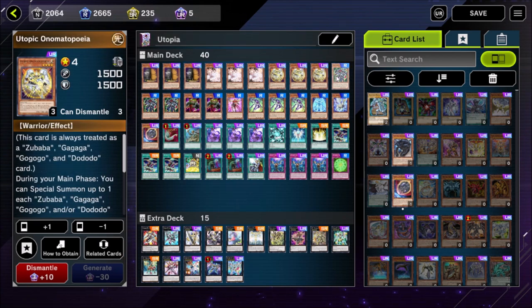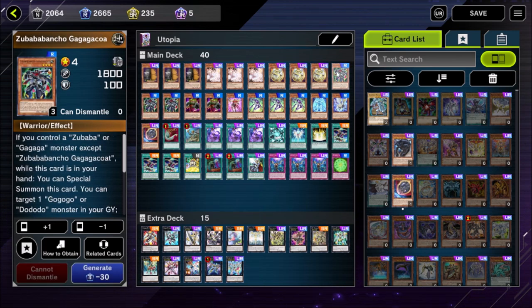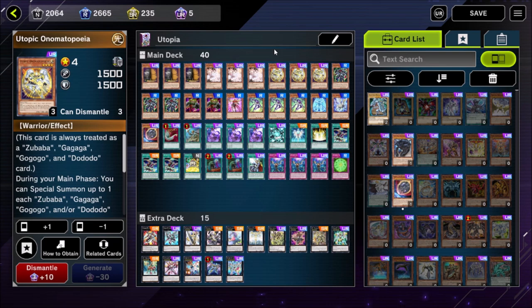The monsters we're playing are primarily the Onomat cards. Our basic trio is Utopic Onomatopoeia, Zubaba Bancho Gagaga Coat, and Dododo Dwarf GoGoGo Glove. These three create a triangle, similar to the Agnister deck, which we leverage to do all of our combos and end up on our ideal turn one setup. The strongest part of this trio is arguably the Utopic Onomatopoeia — it's always treated as a Zubaba, Gagaga, GoGoGo, and Dododo card all at the same time, so all of your synergies work with this card. It's very powerful and gets to cosplay as a bunch of different card types.